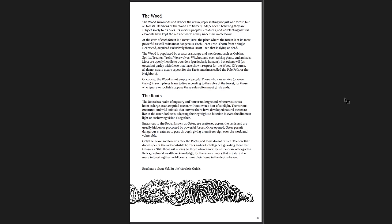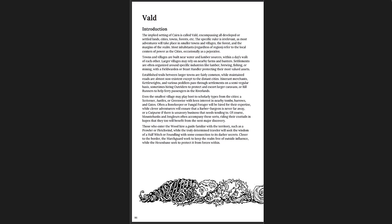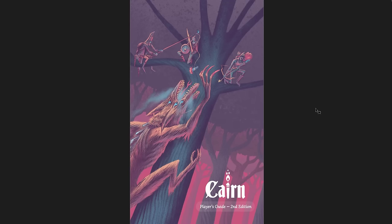It's more fairy tale, more wild. The Wood is populated by creatures strange and wonders such as goblins, spirits, treants, trolls, werewolves, witches, and even talking plants and animals. And the Roots go down beneath — gates are scattered across the land, and only the brave and foolish enter the Roots and most do not return. So that's the Cairn second edition player's guide — really great stuff. One read-through and you know how to run this game; there aren't a lot of complicated systems or subsystems.